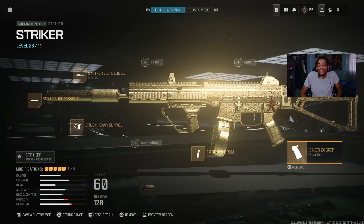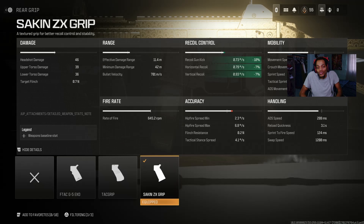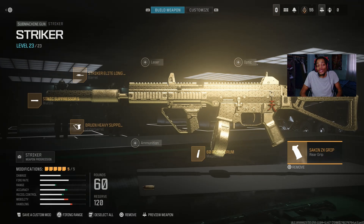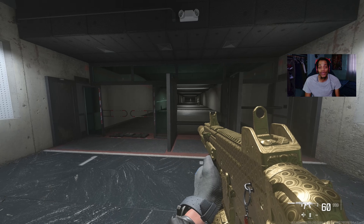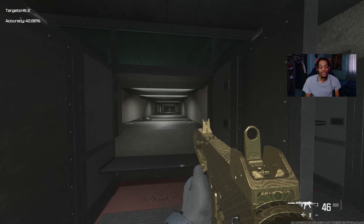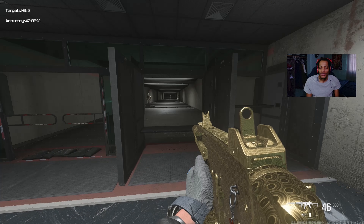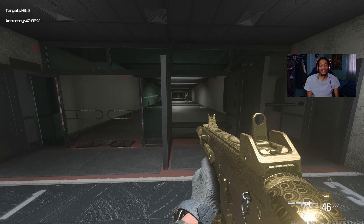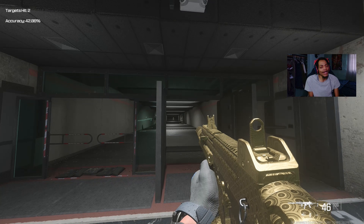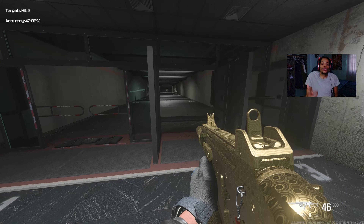For the rear grip I got the Sakin ZX Grip — very good. On the pro it's got gun kick control, firing invisibility, and recoil control, which helps a lot with recoil. Try this class out free — the Striker got buffed after the update, which is mind-blowing. I'll shoot some targets for you guys. Do you still use this gun in Modern Warfare? It's really the best gun in the game hands down. I heard the Striker 9 is also good but it got nerfed — kind of crazy — so stay tuned for that.